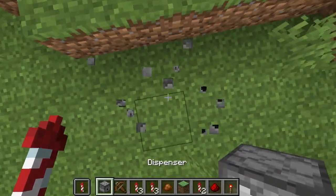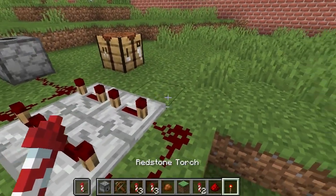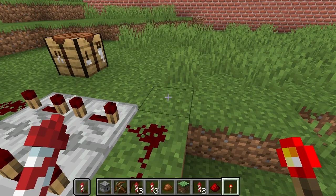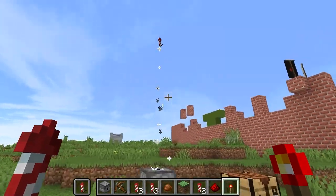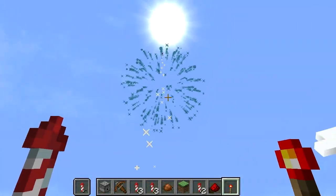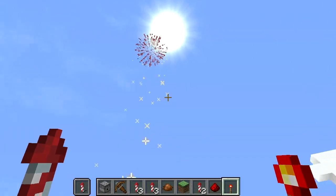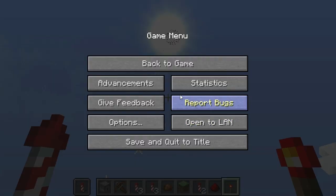You build it like this: connected to the dispenser with the dispenser facing up — you don't want to place it sideways, you want it facing up. Then you come over to the redstone torch, click to place it, and then remove it quickly. And we get a firework show! It'll go as long as that redstone signal is going, which is forever. It needs to be night time though.